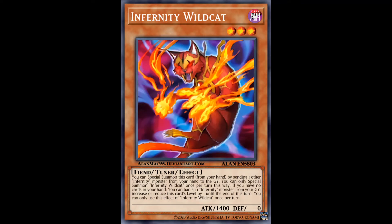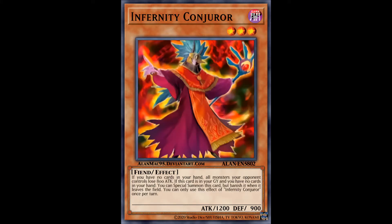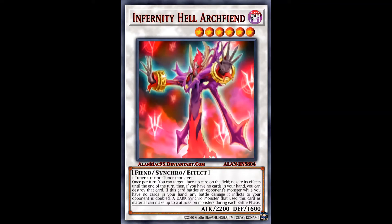Now we have Infernity Wildcat, which is a very nice special summonable tuner monster, meant to conjunct well with their new level 3 non-tuner Infernity Conjurer. The attack decrease on opponent's monsters is kind of irrelevant, but the graveyard re-summon effect when you have no cards in your hand is insanely worth it. It's a great card, even backed up by their new synchro monster Infernity Hell Archfiend, which these two were clearly made to summon.